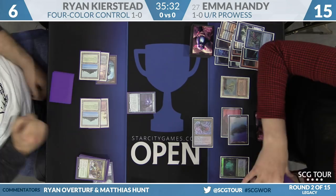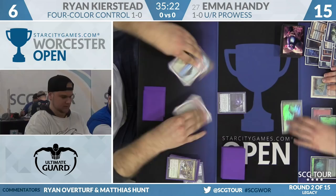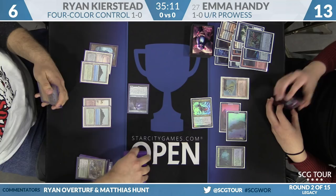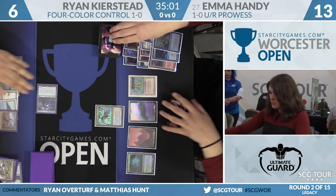He has Force of Will in hand — that's his fifth land, so he can just hard cast it. That would allow him to keep that Snapcaster Mage, which is a very valuable card. Ryan's play might just be swing for two, say go, counter something. If not, end step Snapcaster to kill the Storm Chaser. Emma needs a good draw next turn. Ryan picks up a second Force of Will. If Emma draws a land and Ryan goes end step Snapcaster kill spell, he has two copies of Force of Will in hand and five mana — he probably just wins.